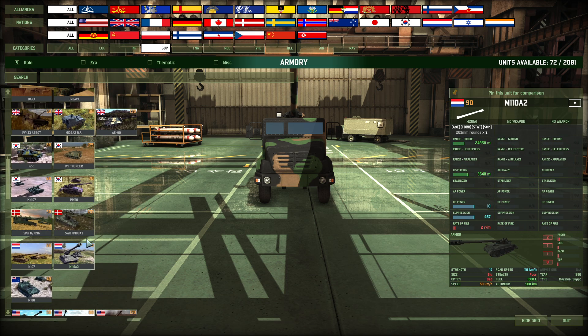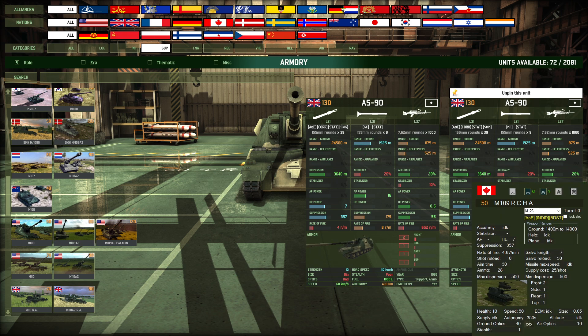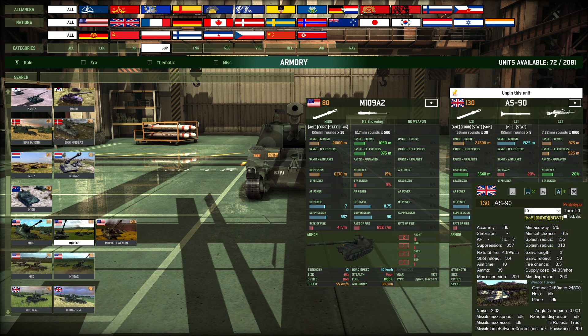So it's really hard to evaluate. The AS90, for example, shows four RPM just like some M109s. But the special thing about the AS90 — if you take a look at it in the armory tool — is the short reload of 3.4 seconds and a salve length of three, meaning it fires three rounds in a very fast burst. Then if you look at the Paladin, it shows six rounds with a 10-second reload time in between, but both show four RPM. That's why evaluating artillery is always difficult.